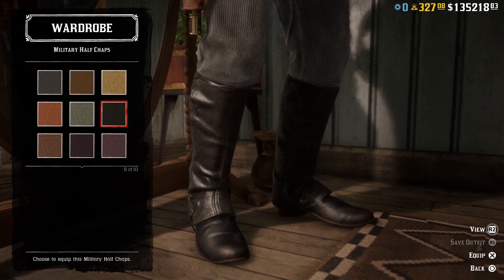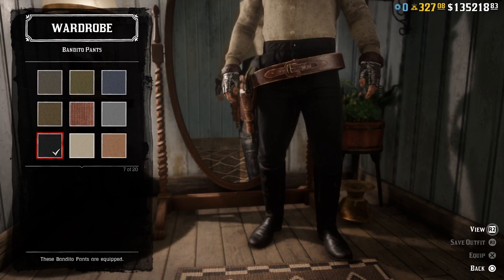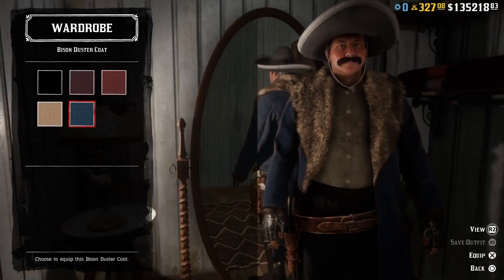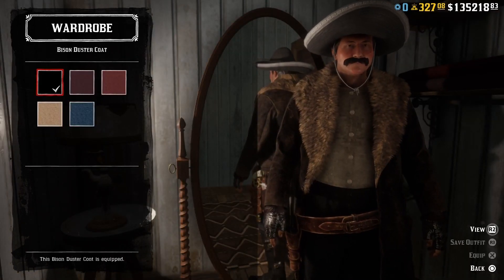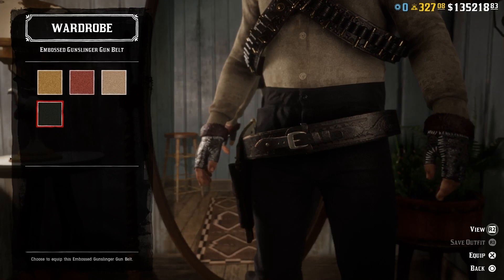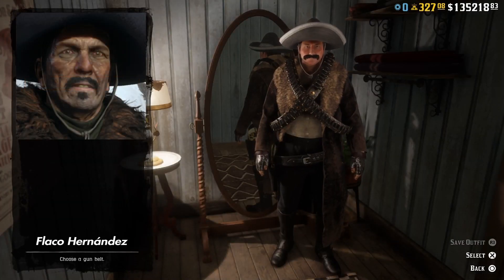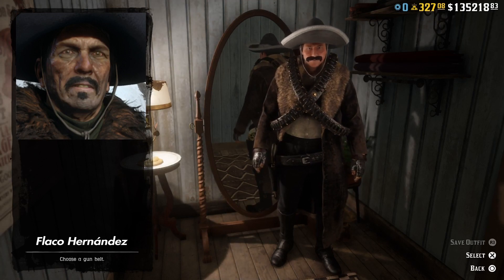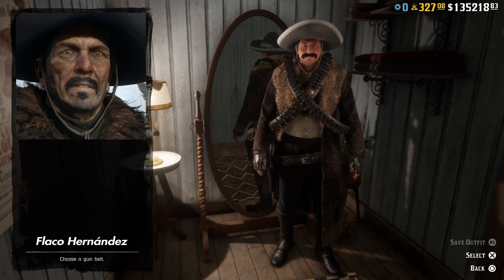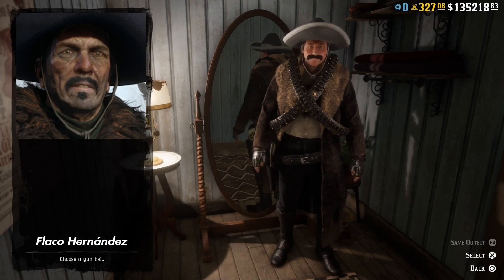Let's add the black military hofchaps and go with the black bandido pants. Then we can add a gray strong sombrero and a black bison duster coat. We are going to need the black Salitsu double bandoliers and the black embossed gunslinger gun belt. And here we have Flaco Hernandez and his winter outfit. I think Flaco Hernandez is one of the best dressed characters in the game — even though his coat isn't available in Red Dead Online, I still think we did a pretty good job with this outfit.